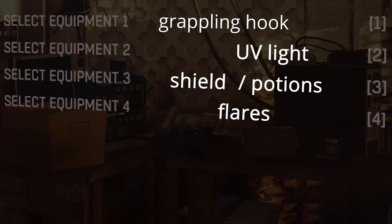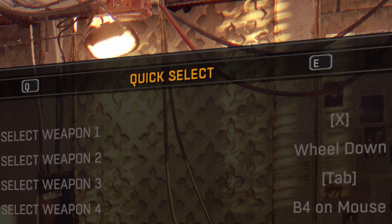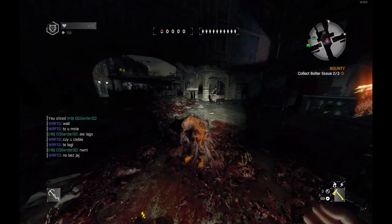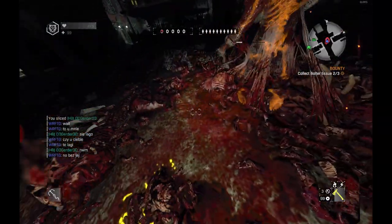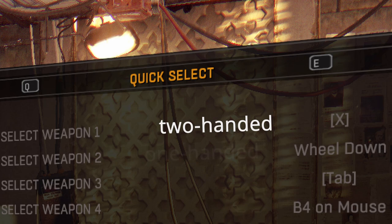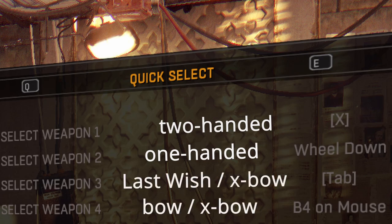These are critical to keep close to your hand. Now, weapon binds are a mess. Starting with X for two-handed, that I use more for stacked nests than for combat. I could also recommend wheel up for it if you have it free. Next, wheel down for one-handed, the main damage dealer. Lastly, Tab and P for ranged weapons — for bows, crossbows, and Last Wish.